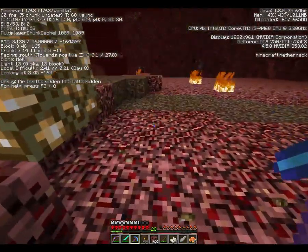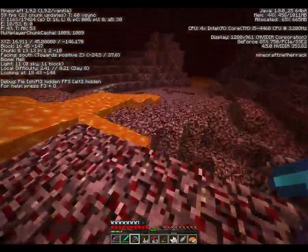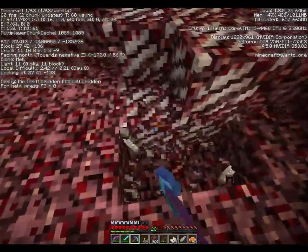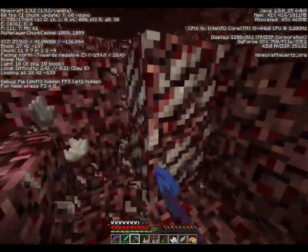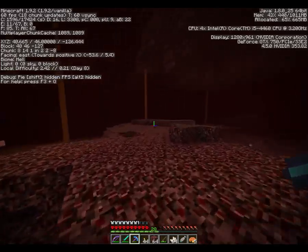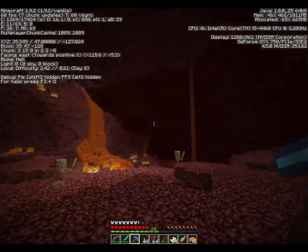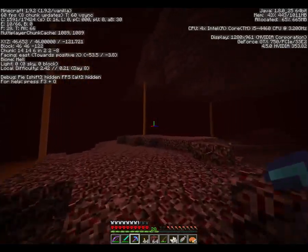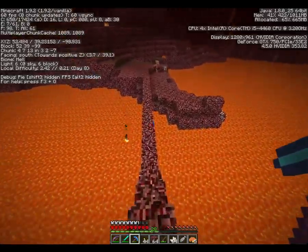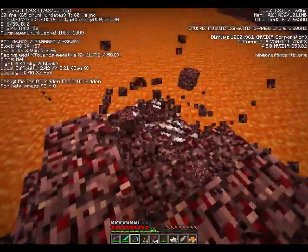I had to pull out my favorite strategy — my top strategy — a little early, which was to enchant gold items. Gold has the highest enchantment level, and it's very possible, in fact common, to get level 5 enchantments on gold items just with basic level 30 enchanting. I'm going to work back towards the portal now, being careful. I've got two gold items with level 5 enchantments on them back at base.